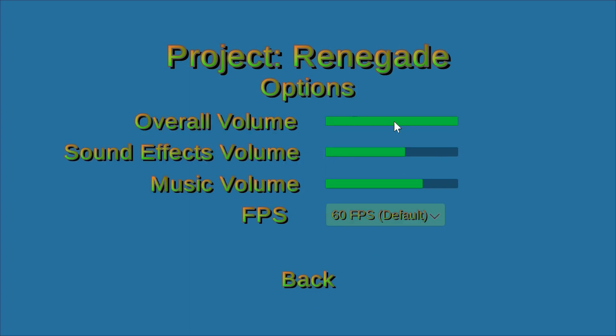Let me show you the options menu. Right now there's overall volume, sound effects volume, music volume, and frames per second. Let me know if you think there should be other options. Thanks for watching — bye!